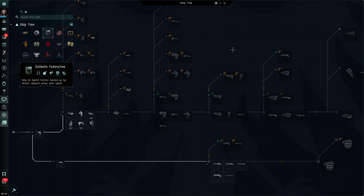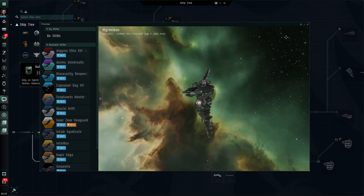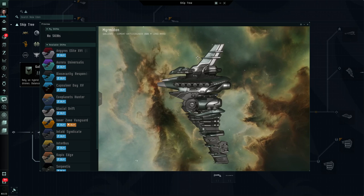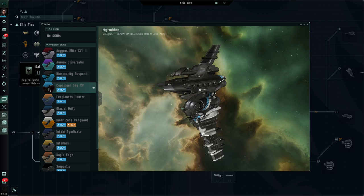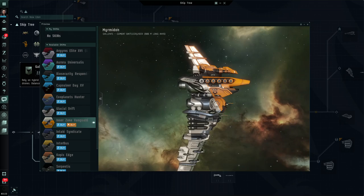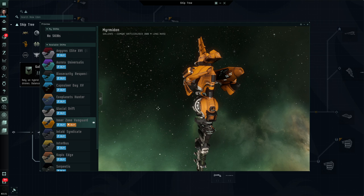Another totally legit approach might simply be that you fall in love with the look of a particular ship and think: I want to fly that. Let's look at an example — a very distinctive looking ship might be the Myrmidon. We can look at the model by hovering over it, clicking on the image, and we'll get the 3D model where we can scroll around and look at that ship. You might think, man I just love that ship. While we're here you can also customize the look of your ship and get a preview of the various skins you can apply. You might fall in love with the Inner Zone Vanguard Myrmidon and want to learn how to fly it. Go for it — it's Eve, do what you want.